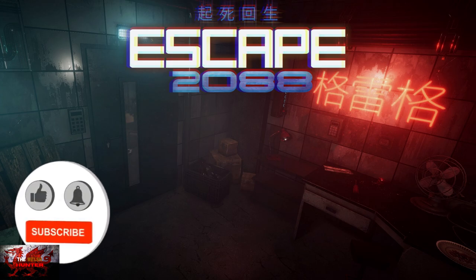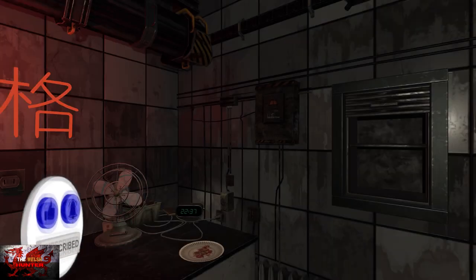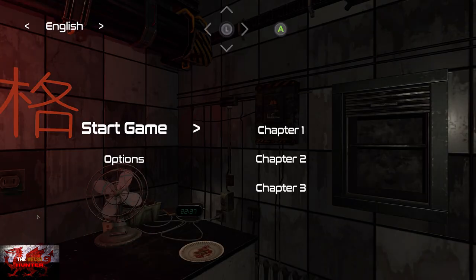Hello there guys and gals, the Welsh Herter here back with yet another 100% achievement and trophy guide, and this time we are getting it all in Escape 2088. Now if you've played a few of these Onskull Games or development publisher's escape games, you'll realize that this is the same thing — you've got to do some figuring out, some puzzling until your puzzler is sore, and escape easy peasy.